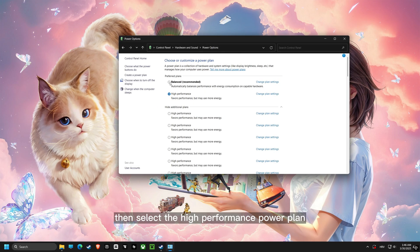Then select the high-performance power plan, which will push the components of your computer to operate at their peak.